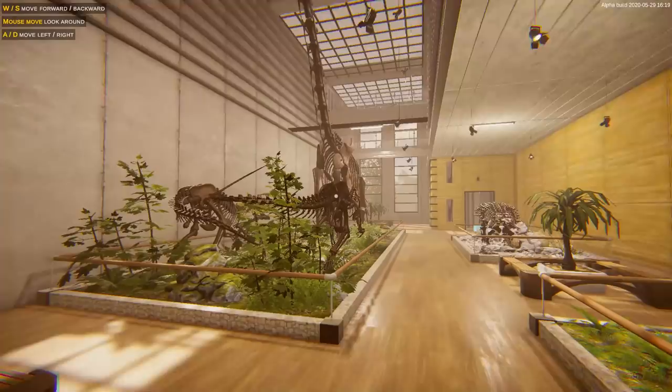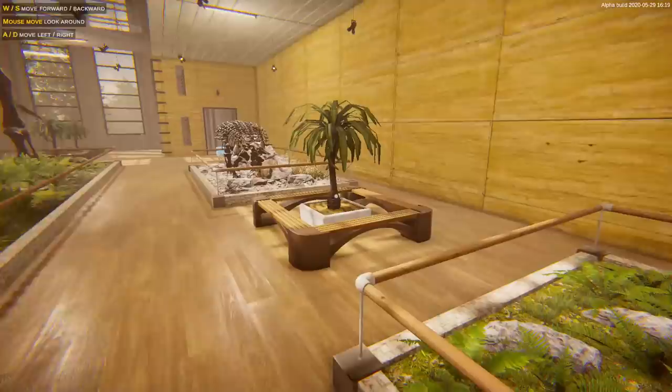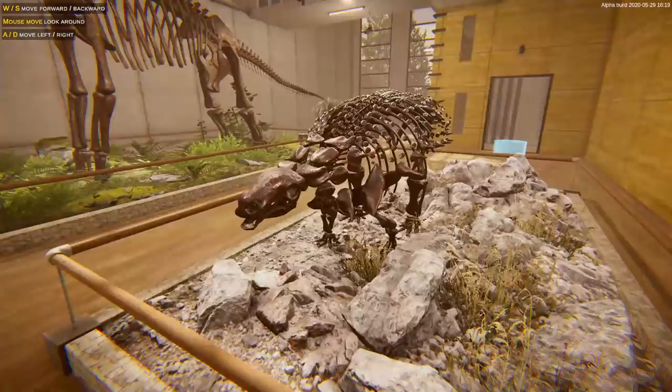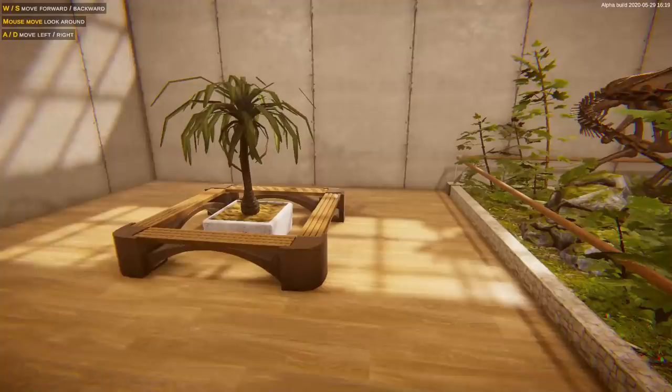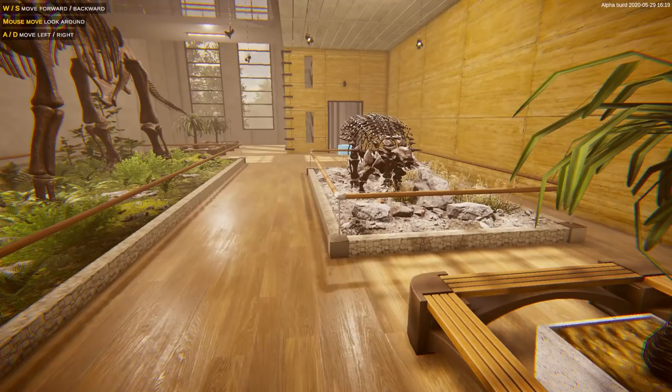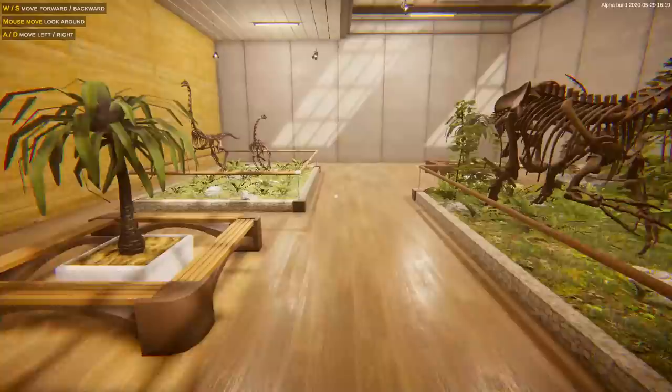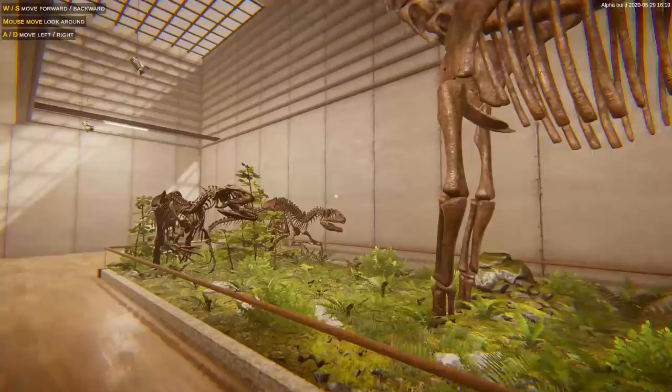Pyramid Games presents Dinosaur Fossil Hunter. Here we are — this is our museum. We have a fern plant, an ankylosaurid, a big sauropod, and little carnivore theropods — very cool. So these are the kind of things you'll be able to make. You'll be able to put down plants, stones, and build your own museum displays based on the fossils you dig up. There are also plans to let you paint dioramas of the dinosaurs, put up posters and decorations.